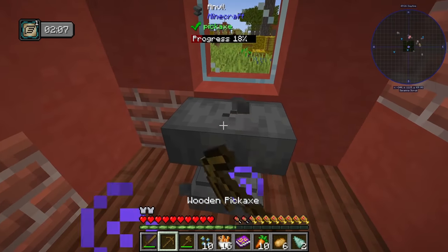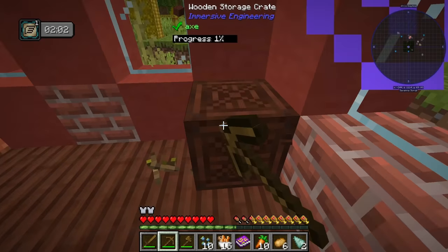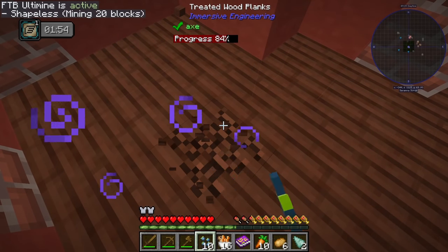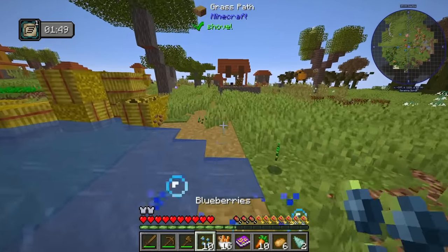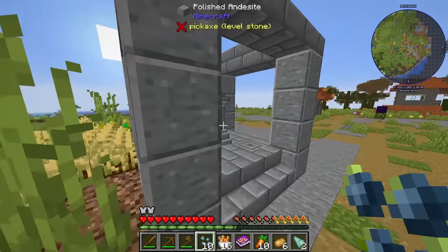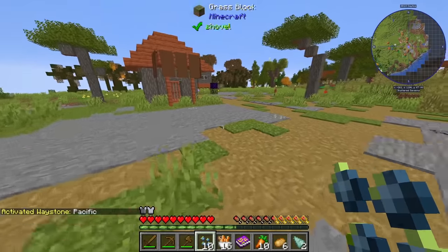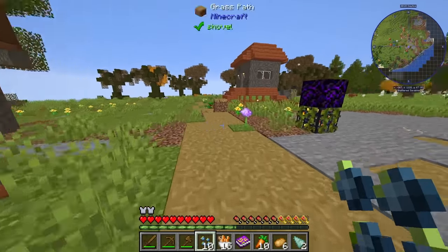We have an anvil — we'll grab that. I think we only need eight of these blocks to make more of these crates, so let's take the floor too. That's actually a pretty cool find. We'll grab all the wheat — all the hay bales from this village — because that's super easy food. You do get a free waystone, so you don't need to grab that one right away. You can break them and take them wherever you want.